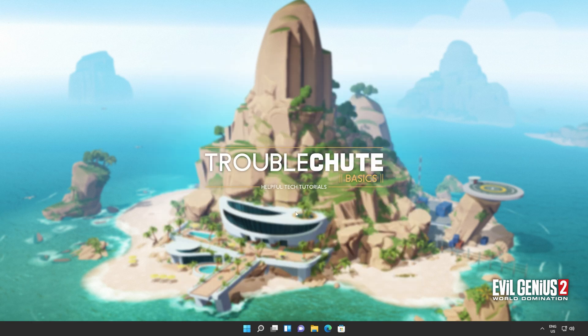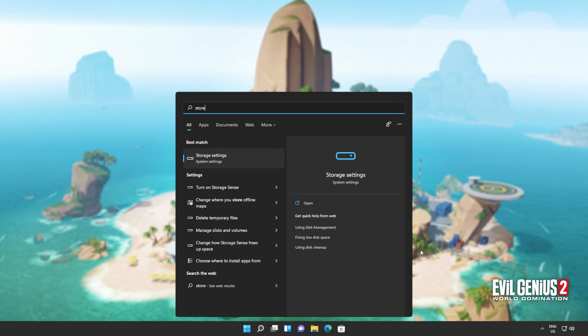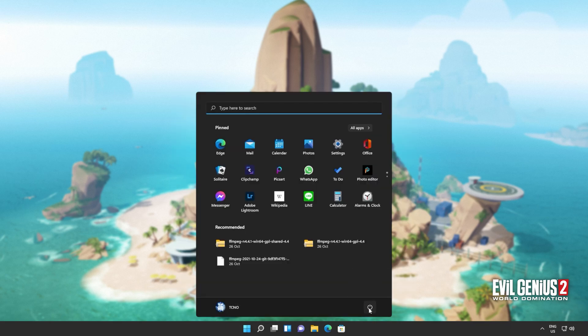When it's done, you can close out of this window, and you'll also see that the Windows Store is no longer available on your computer. If it is, clicking on it will do absolutely nothing. Don't panic, we'll be fixing that in just a moment. But for now, you'll need to reboot your computer entirely.